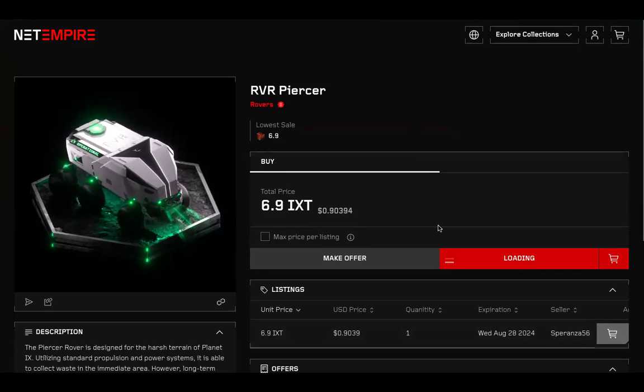Then you proceed to confirm in MetaMask, you confirm, and you are done. That's how to buy a rover. I hope you understand — try to watch this several times.